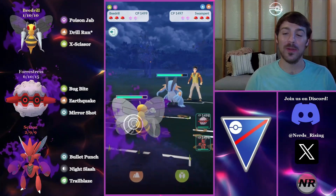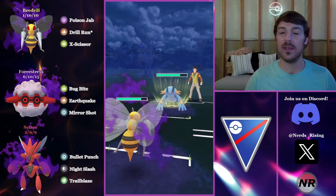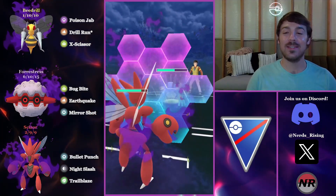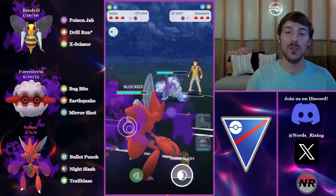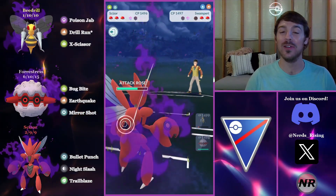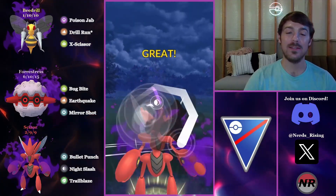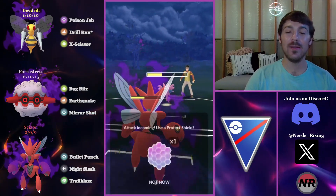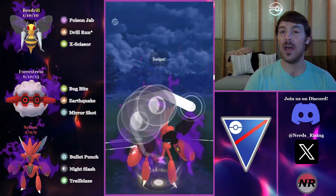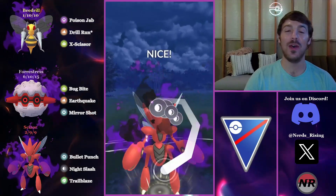We have a Swampert lead in the next battle — absolutely terrible for us. The opponent plays into a CMP tie, probably worried I'd try to catch, but Shadow Beedrill does actually live a Hydro, so I just get the shield advantage and sack the Beedrill. With two shields I have to shield their move — I CMP tie them with Trailblaze. They no-shield it thinking they could live a Night Slash but they do not live the Trailblaze. They have a Gligar in the back. Running a glassy shadow team means you must maximize energy at all times — catching opponents in CMP ties prevents them from over-farming and gives you extra energy going forward.